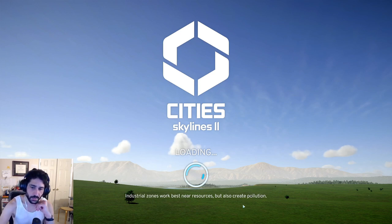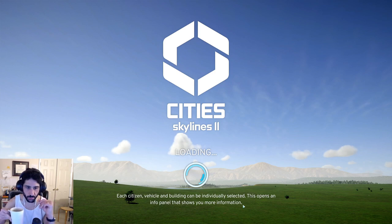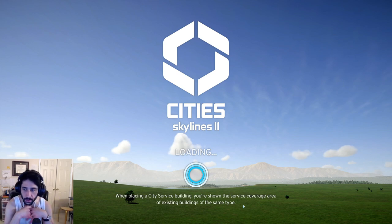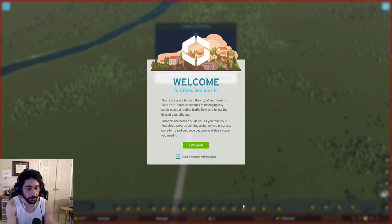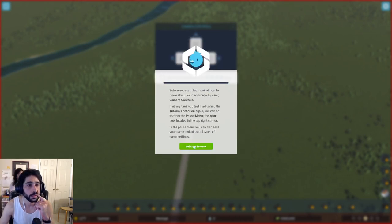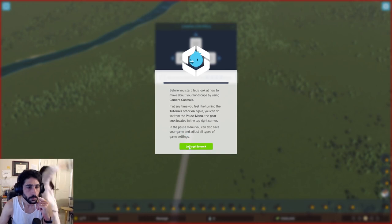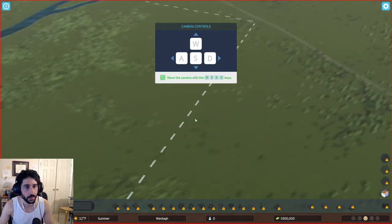I watched City Builder or some channel like that - they said this game is very GPU-bound. Changing your CPU doesn't really make a big difference unless you're already maxing out your GPU or you have a really bad CPU. I'm excited to be able to play on the first day it comes out. Welcome to City Skylines 2 - let's do it! Camera controls are WASD, rotate with Q and E, and also the scroll wheel.